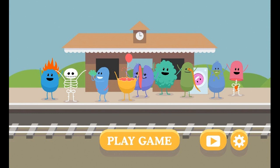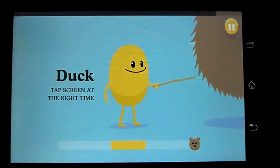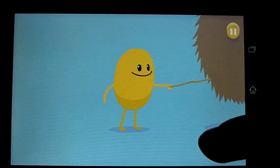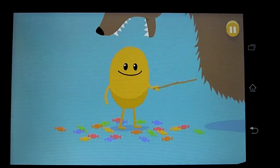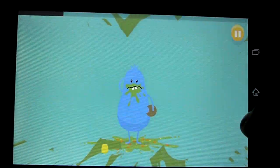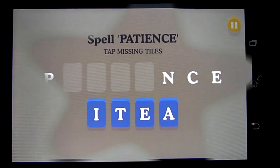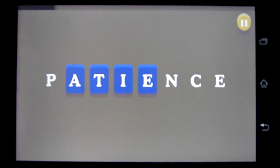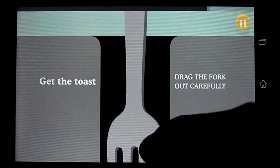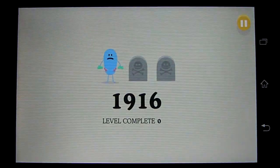Now this is a hilarious game. Dumb Ways to Die is a collection of minigames with weird characters dying a painful death if you're not fast enough. Clean up puke, defend your yellow friend against bears, bees, piranhias and other dangers, or compete in one of the other funny games to get a high score. By the way, mine is around 1916 at the moment.